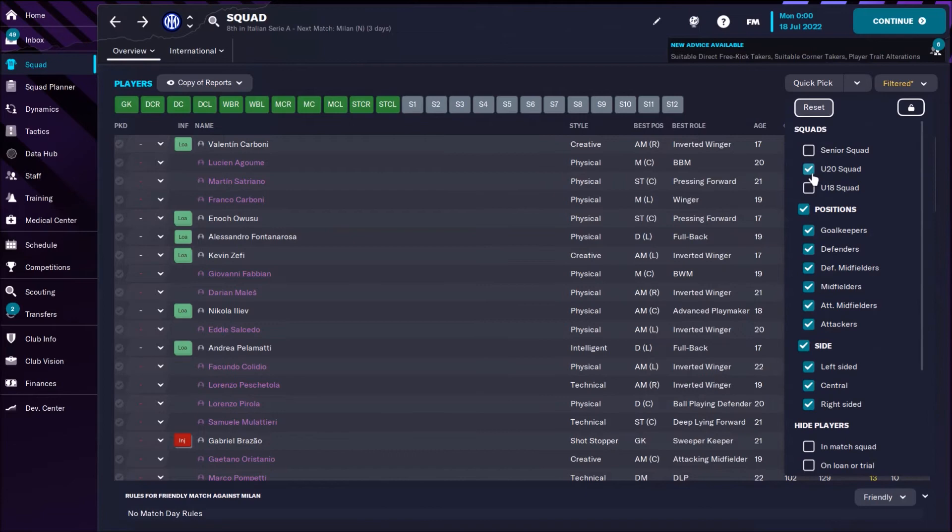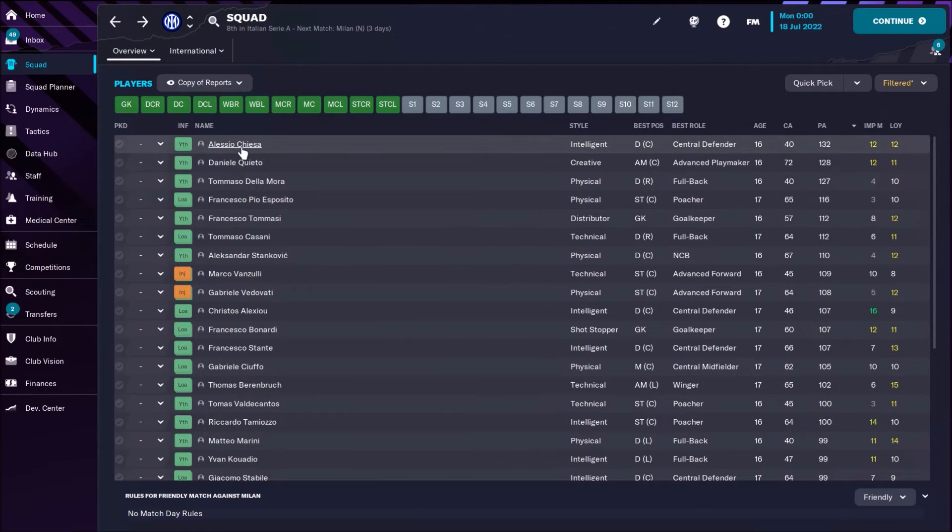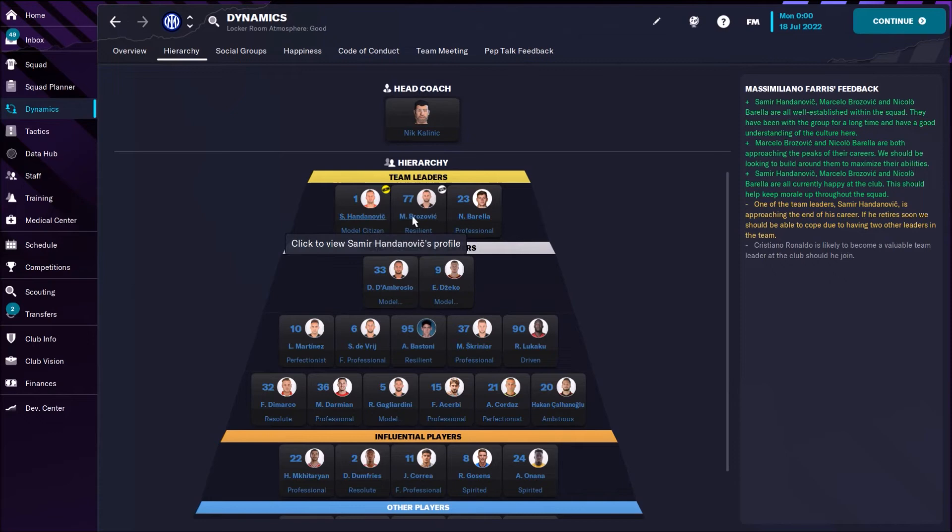Now let's see the under-18 squad. Actually we don't have much here — Alessio Chiesa only, potential 132. When we are speaking about team leaders, we see that Inter has three: Handanovic, Brozovic, and Barella. We have many players with high influence, so you should not worry about this. Finances are not that brilliant — we have 17 million in our transfer budget.